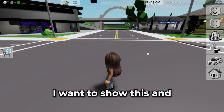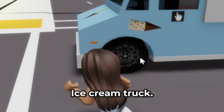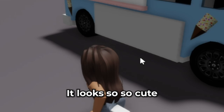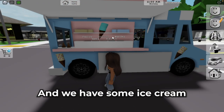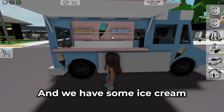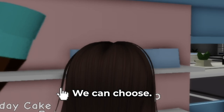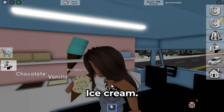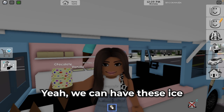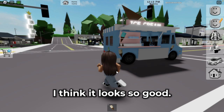We have the new food truck — what is it? Oh my gosh, ice cream truck! Wow, it looks so cute and so good. I want to open this window. We have some ice cream options here and we can make a choice. We can choose maybe a birthday cake ice cream. Yeah, we can have ice cream from this food truck. I think it looks so good, guys!